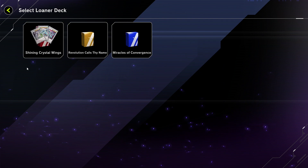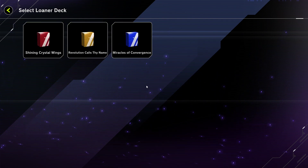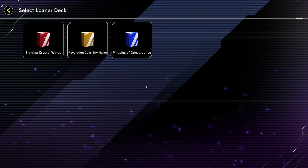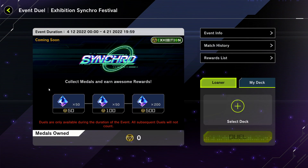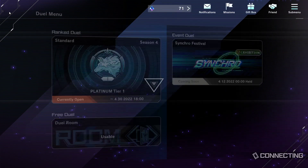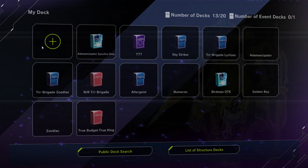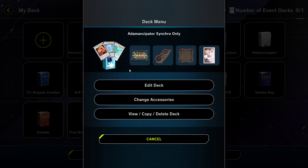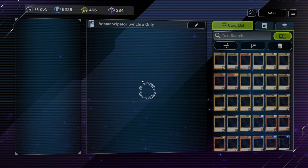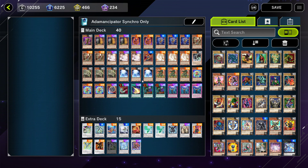I'm thinking about using the loaner decks for a video or two during the event. But you might also be wondering what I'm going to use personally. I do have a list put together quickly — it's subject to change — but I've thrown together an Adamancipator list, since that is the synchro-using tier deck that I have.